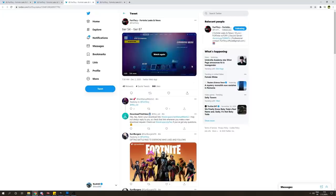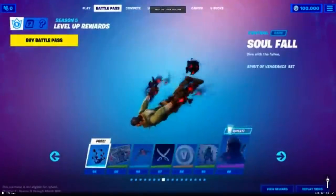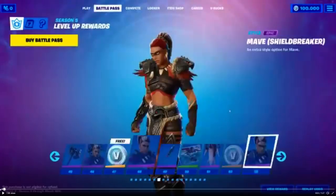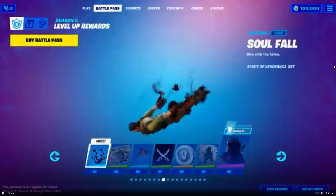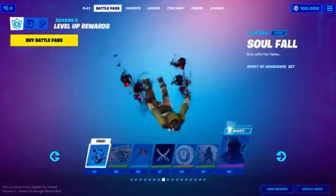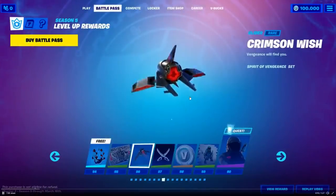We are at tier 53 and we have another part of this, so let's keep watching. So this is tier 54 right over here, and we have the Soul Fall Dive with the Fallen — really cool. Then tier 56, Crimson Wish, a new glider. Pretty cool.